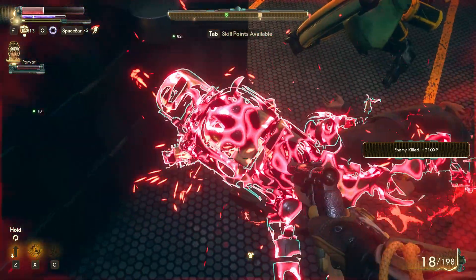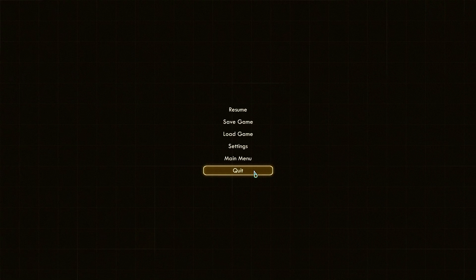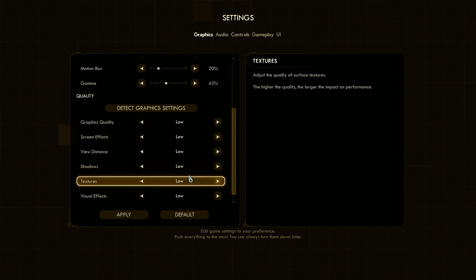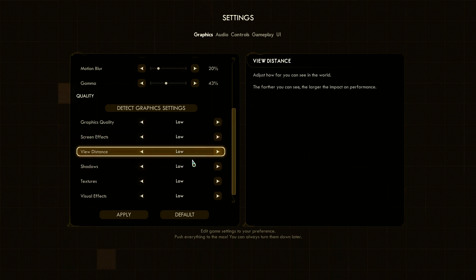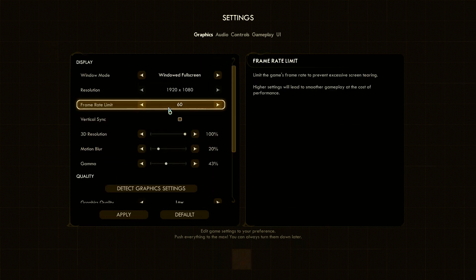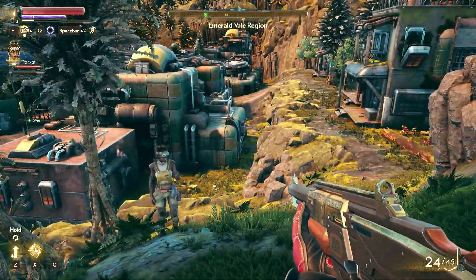All the gameplay footage you see here is run at the lowest system settings. You can see graphics quality set to low, which means everything as far as graphics settings goes is set to low. There are going to be additional mods you can check out that will probably get the system specs even lower, but this is the default out-of-the-box game run on low — this is the experience you're going to have.